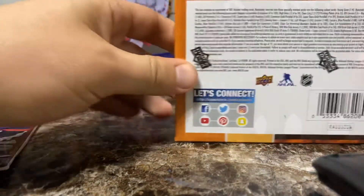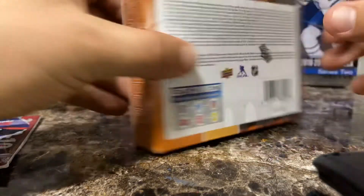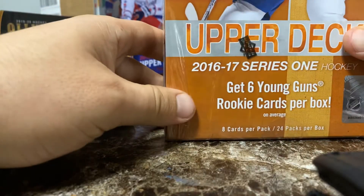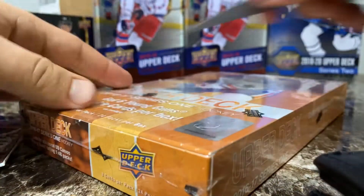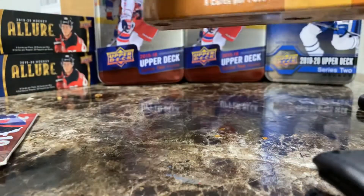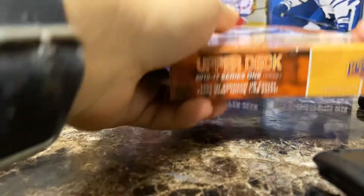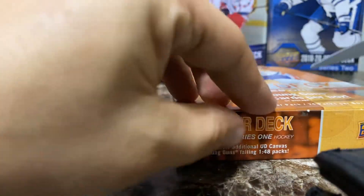Look at the odds here. We got our Young Guns 1 in 4. 4 times 6, 24 — so we should be getting 6 Young Guns. Pretty excited, and we'll see what else they have in here. I believe this box was about $130 US.